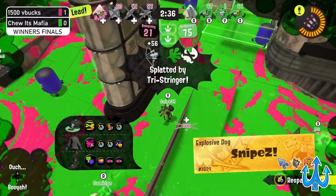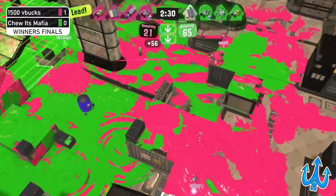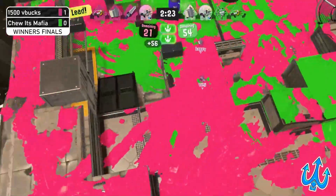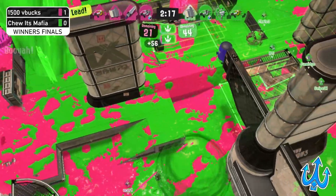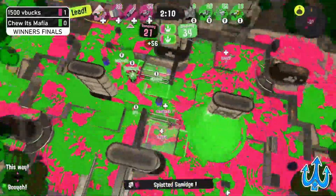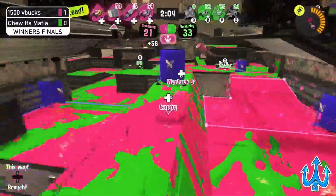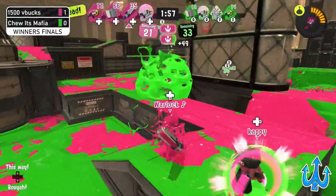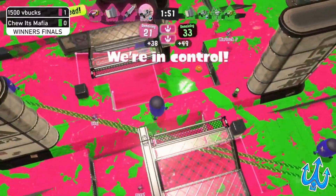Right now 1,500 V-Bucks is in a critical state because they got picked off so much — they only have the Splash-O-Matic left, which just kind of uses its Crab Tank to hopelessly try to get some control over the map. We just see that Chewitt's Mafia really has a lot of control of the map right now, just desperately trying to get picks or just get the zone entirely. And we just saw the Zipcaster getting one beautiful pick, and just like that it seems like 1,500 V-Bucks actually got the recap, which is really strong for them, because now Chewitt's Mafia has a penalty of 49 — a really big penalty, especially because they have like 12 points difference, which is not easy to work off.